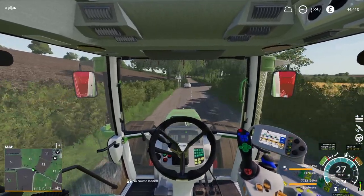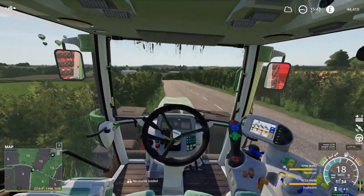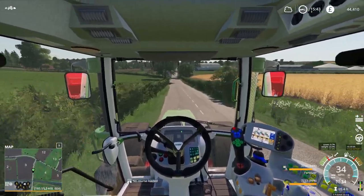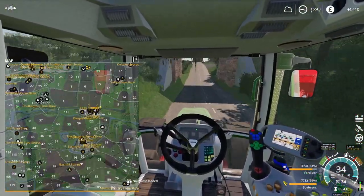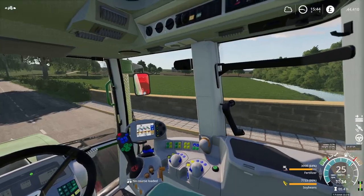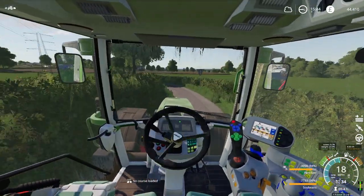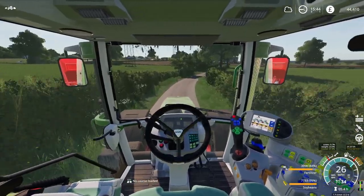Hello everybody and welcome back to Chellington Valley episode 9. I hope you're all well and welcome back to my channel This Farming World. As you can see today we are pretty much carrying on from exactly where we left off in the last episode. We're just in the vent and we've got our seed drill here, heading over to plant field number 55. We're going to be planting soybeans out there, same as what we did in field 7, just to really boost the funds so we can start to buy some more stuff.